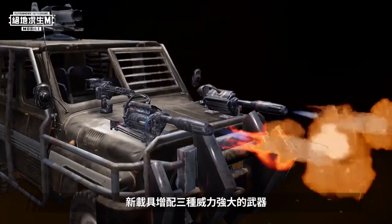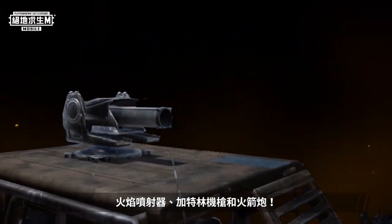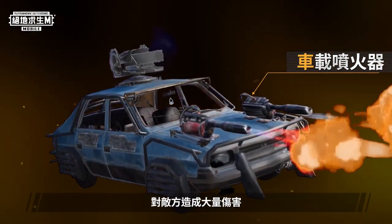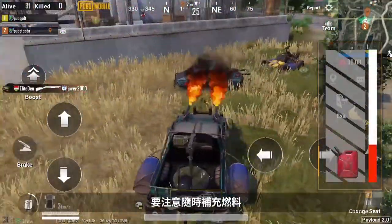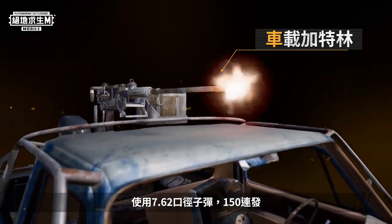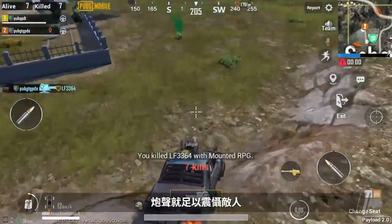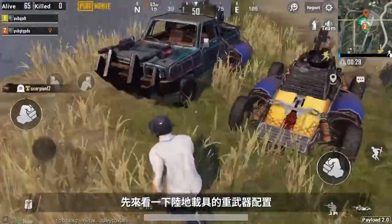The new vehicles are equipped with three devastating weapons: flamethrowers, a gatling gun, and a rocket launcher. The flamethrowers spew fire straight ahead and will cook any enemy that gets in the way. You can even blow up vehicles at close range — just remember to watch your fuel. The gatling gun uses 7.62mm rounds and can fire 150 of them in rapid succession, leaving enemies with no place to hide. The rocket launcher isn't picky about aim, and the noise alone is enough to terrify your foes. Not all vehicles have all three heavy weapons though — let's take a closer look at how they're outfitted.